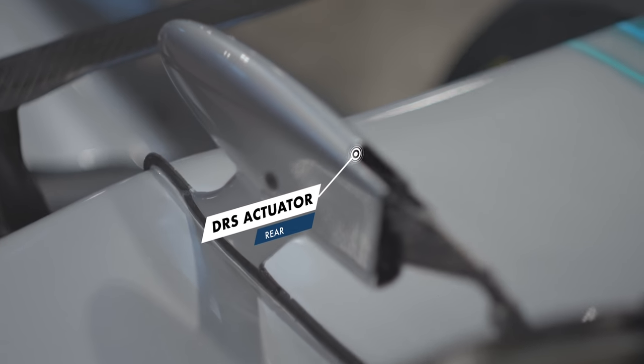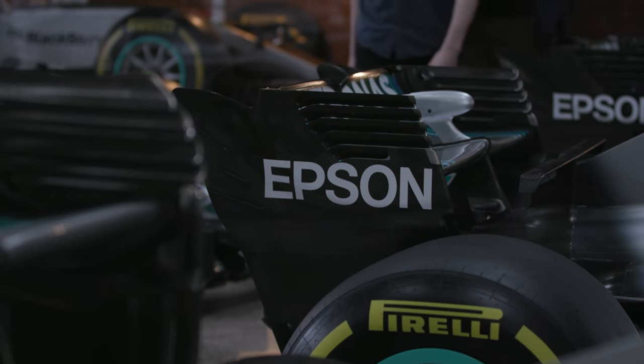The system contains an actuator mounted on the rear wing, connected to a linkage which lifts the wing up or down almost instantly. Usually, once the driver lifts off, the DRS automatically closes, and the airflow reattaches to the rear wing to ensure the driver gets their downforce back.